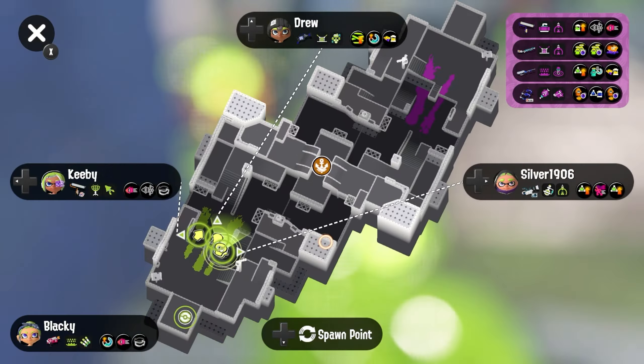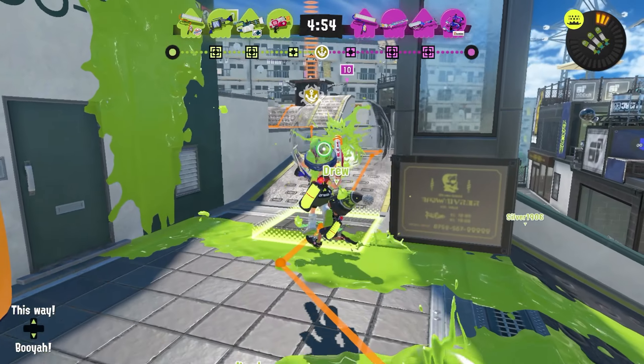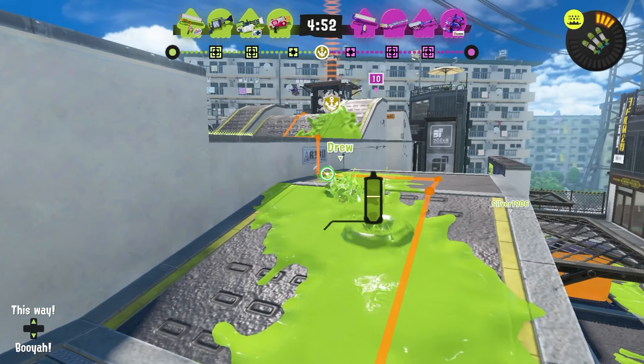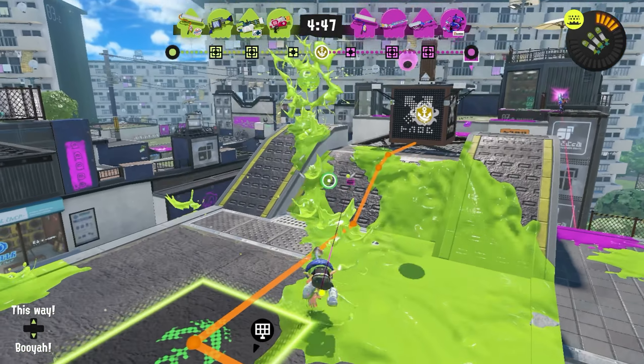Today we're using the Rapid Blaster, coming with Ink Mines and Triple Ink Strike. This is a very defensive kit, especially compared to the second kit we got, which had Torpedo and Ink Jet, which could play a little bit of both, but was mainly aggressive.